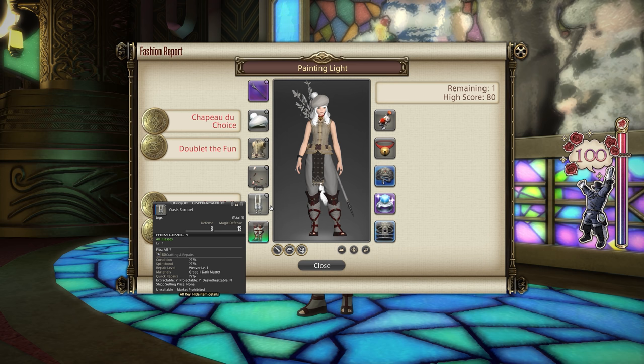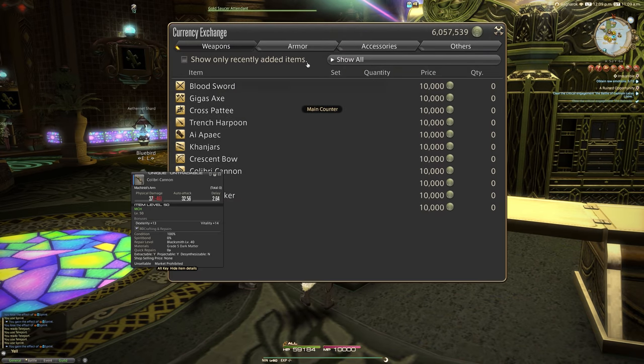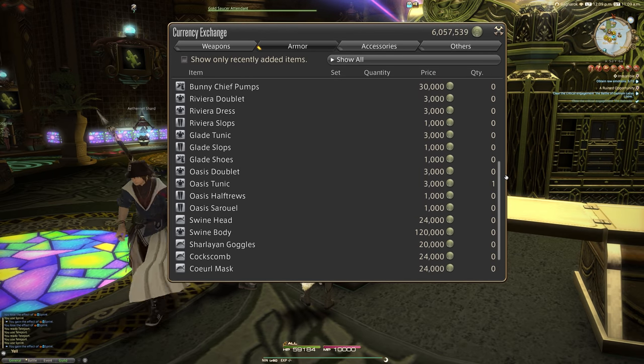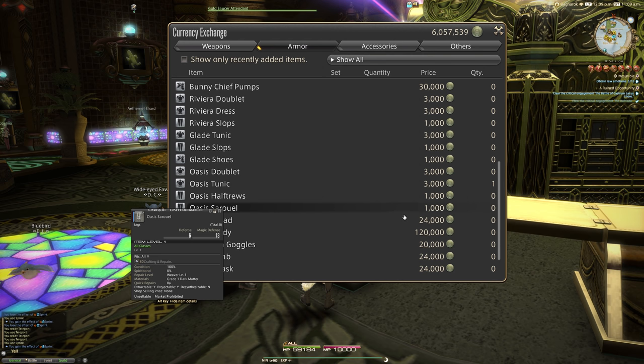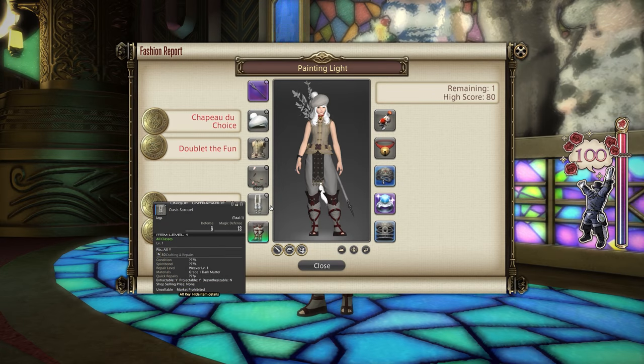For the legs I went for the Oasis Sarouel. This is something you can get from the Gold Saucer itself for 1,000 MGP. This is obviously spending MGP to get MGP, so you can knock that off your total from the Fashion Report this week if you've not got these. Others that would probably work include the Riviera Slops, the Glade Slops, the Oasis Half-Trews, and of course this Oasis Sarouel. I don't believe there are any alternatives for the legs outside of the Gold Saucer, so you might just have to pony up the 1,000 MGP and get it done.